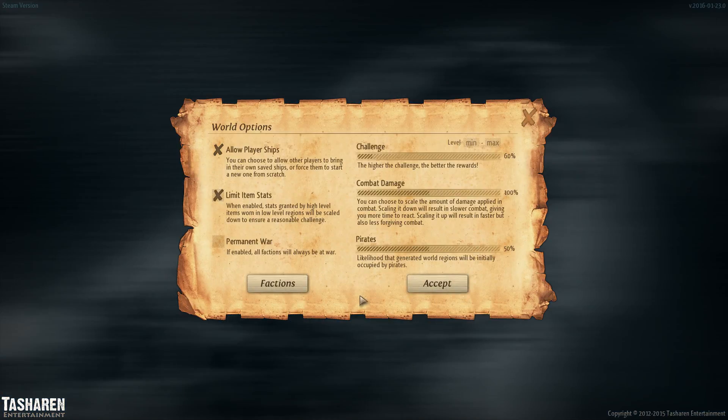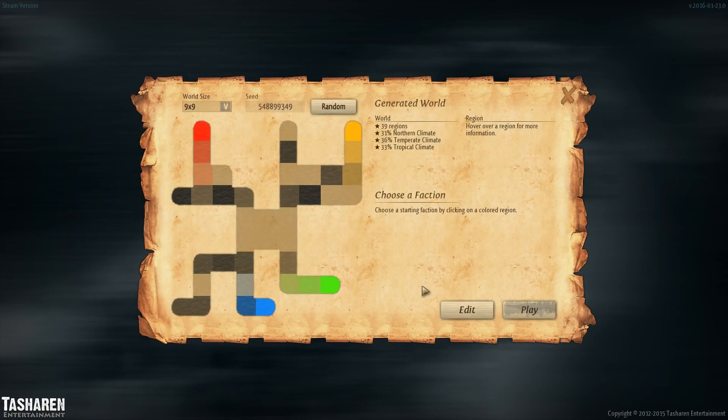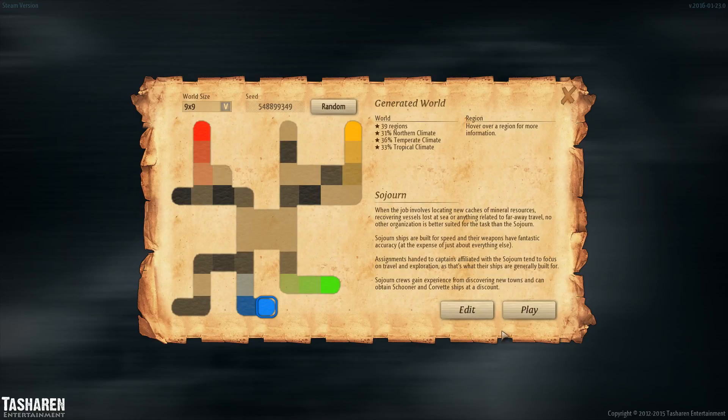Let's figure this out. I have it set for really easy, but maybe we'll go a little harder. We'll do 80... actually, I think normal is 100. That's too difficult. We'll compromise with 90 — that way it's a little easier. I like to be the blue faction; they're my favorite.